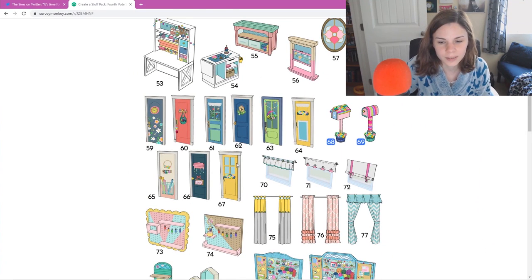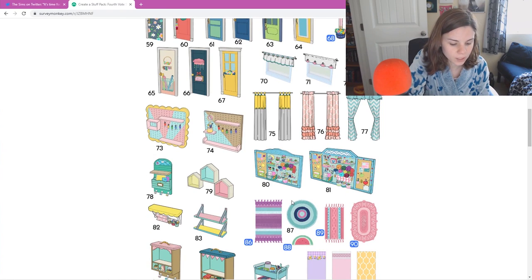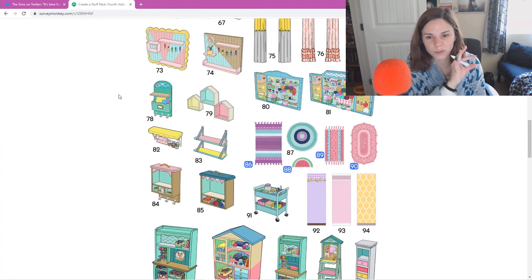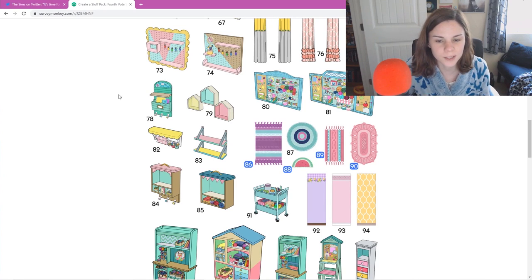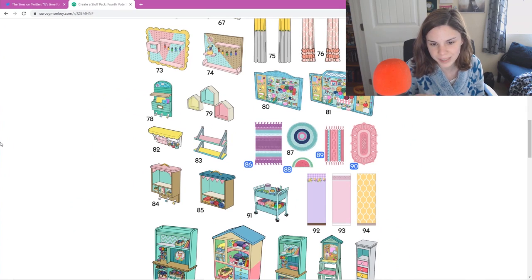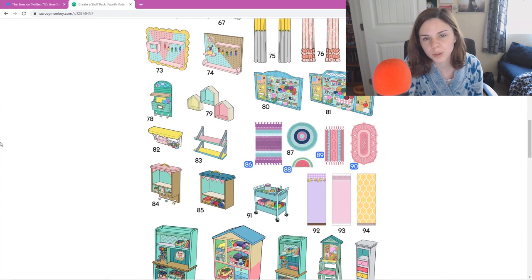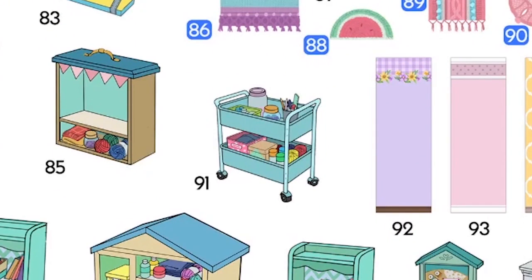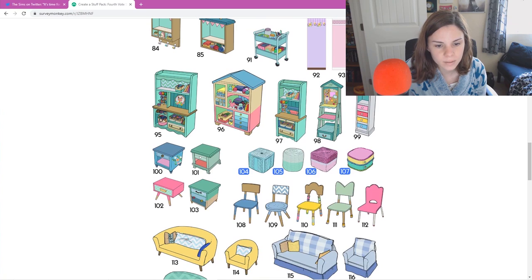Curtains — number 70 and number 75. I like 78 a lot actually — I like the idea of having a mail thing on your doorstep in the landing area. More rugs — 90 and 87. I think I want to throw in 90. Can I choose all of the rugs? Just put a note — can I get all the rugs please? Number 86, because the purple is calling me. The little card's cute — 91. Choose the biggest one, 95.